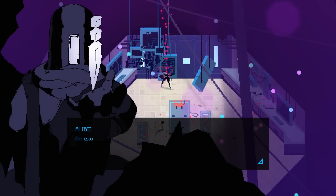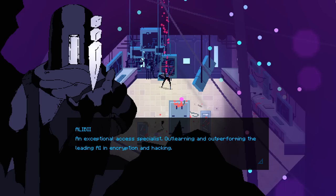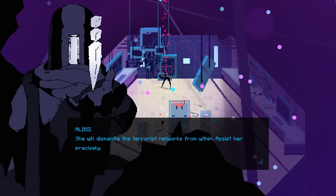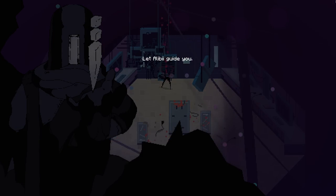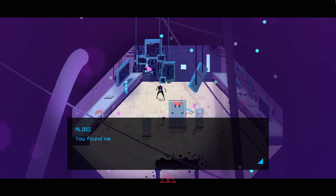This is Alibi — an exceptional access specialist out-learning and out-performing the leading AI in encryption and hacking. She's the tip of the Infinite Empire's spear, and you're going to carry that spear into the heart of enemy territory. She will dismantle the terrorist networks from within. Apparently I'm some kind of coded weapon or something.